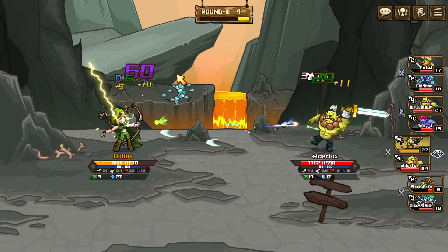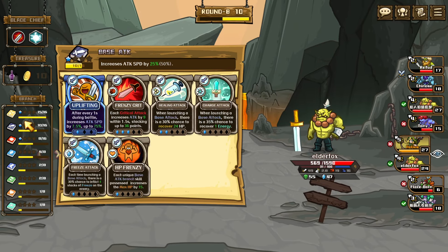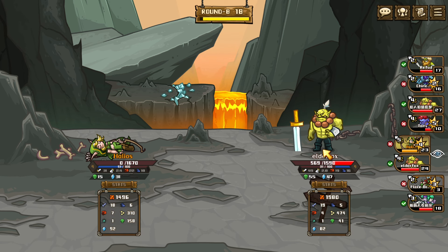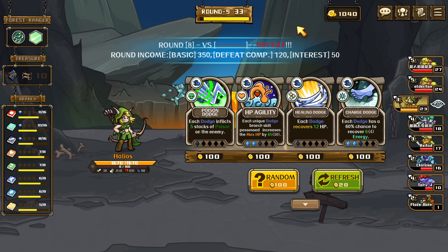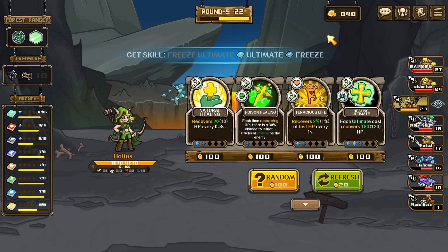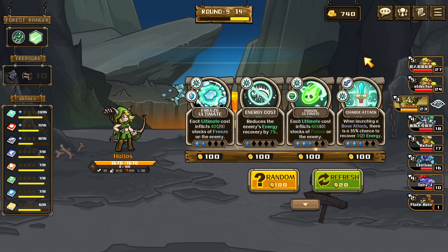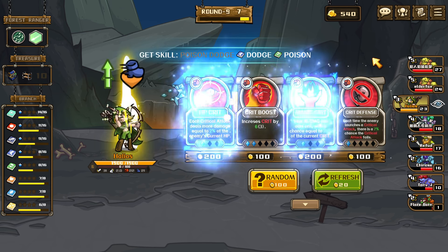Very well-rounded build right now, we'll see if this is going to work out. There's too much you could build on this character honestly. His ult's gonna hit hard — 880 — because you've crit, right? Yeah, because it's physical damage so we can crit. This guy's ultimate just smacks. Each ultimate recovers energy. This actually doubled my poison stacking — they're there.